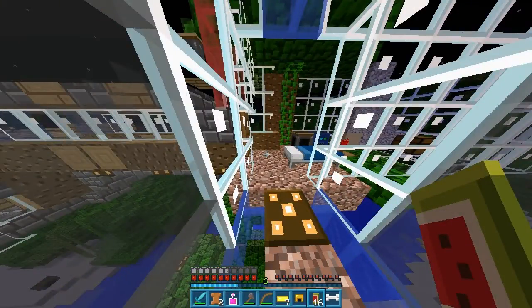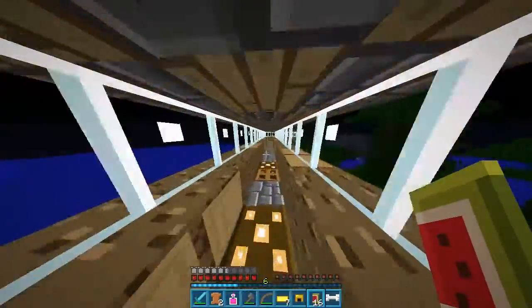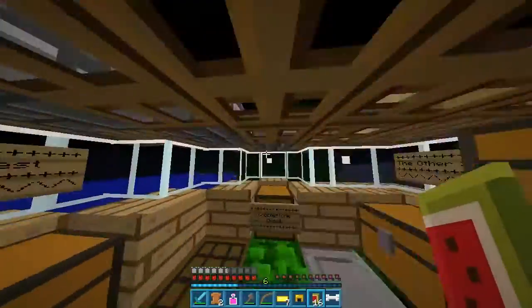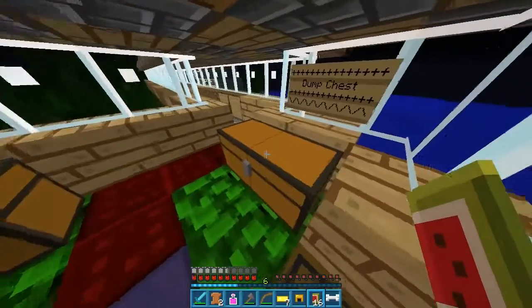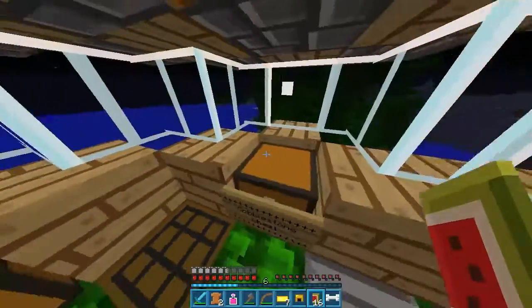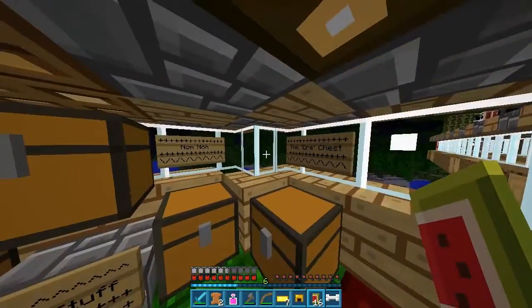I also rejigged the chest room a little bit — or the room of randomness. I kind of made this bit around here a little less random and just put wooden planks here, because I just thought it looked kind of too odd. And then... that window looks strange for a second. Yeah, but it's still fairly random.